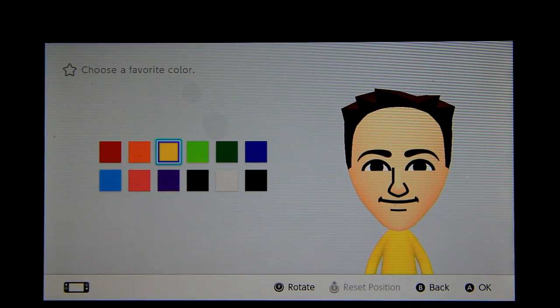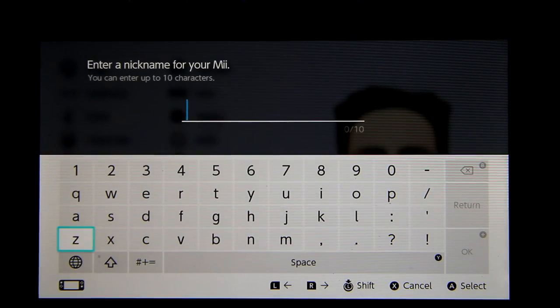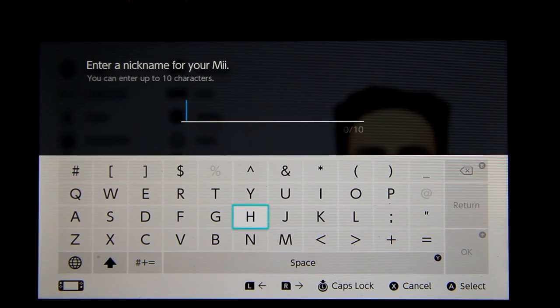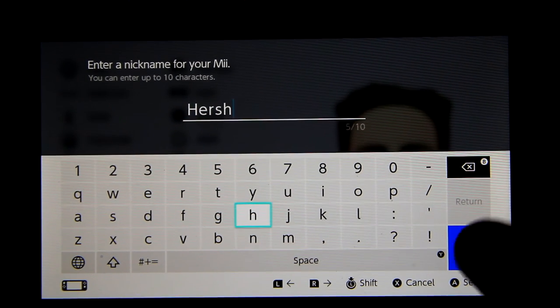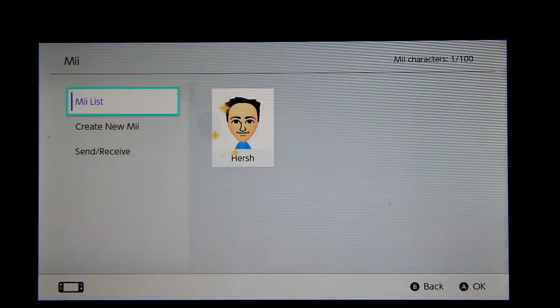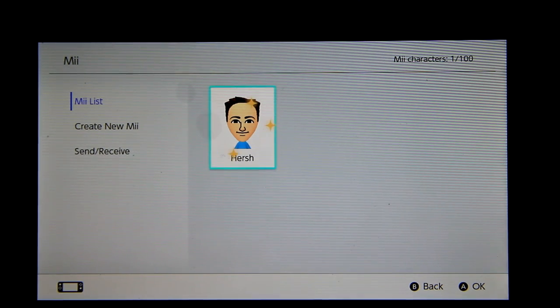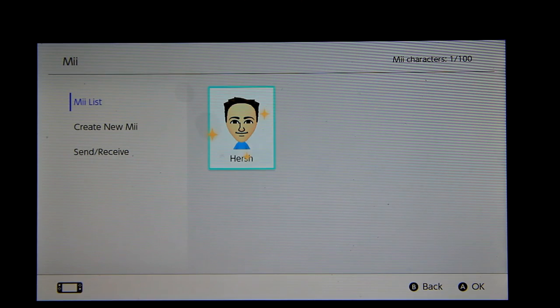I'm going to go with the blue. Stop it — we're going to call him Mr. Hirsch. Actually, we're just going to call him Hirsch. His name is Hirsch, done. He's happy — check that out, guys. It's your boy Hirsch. Jace or Hirsch — and he's looking fresh.